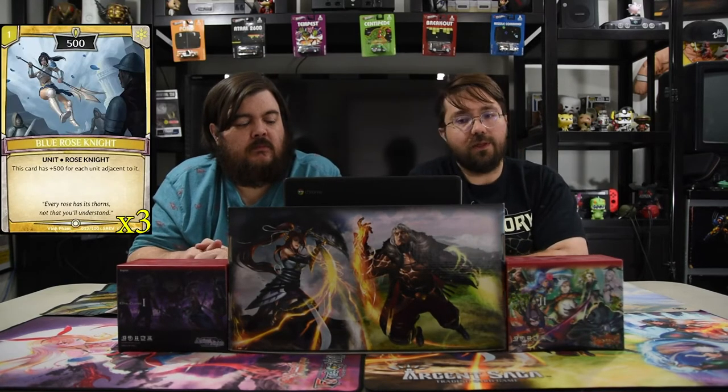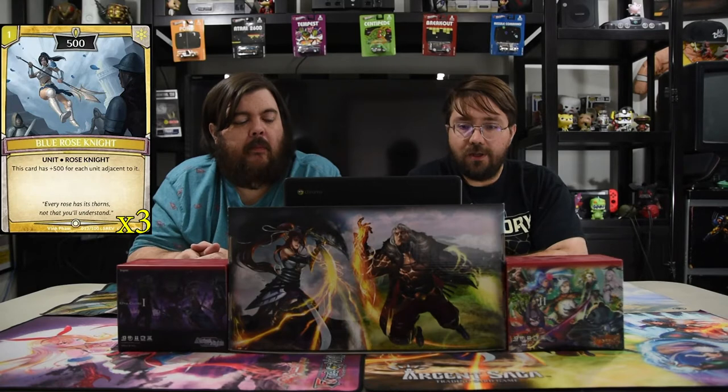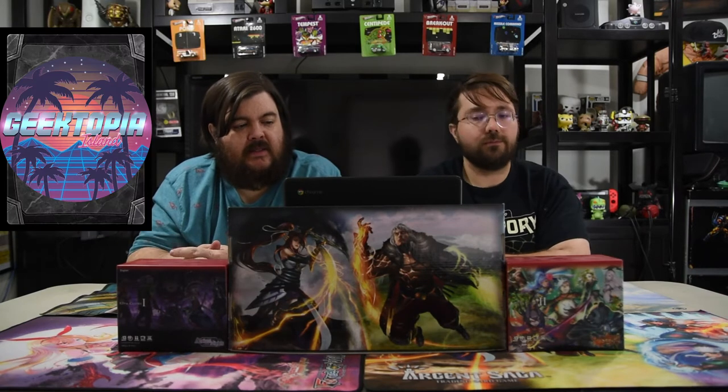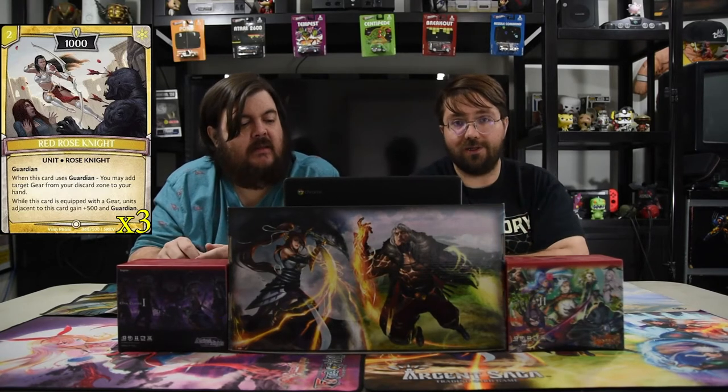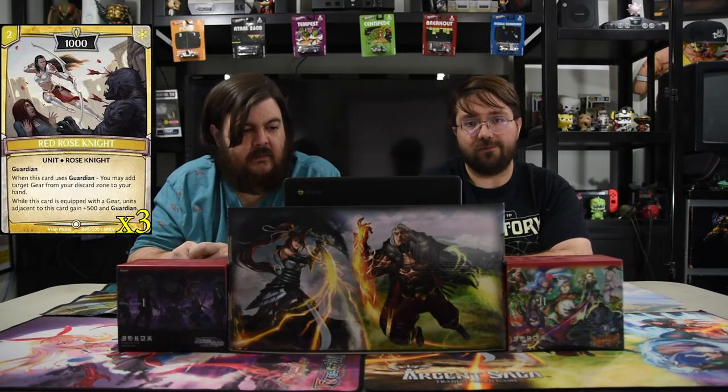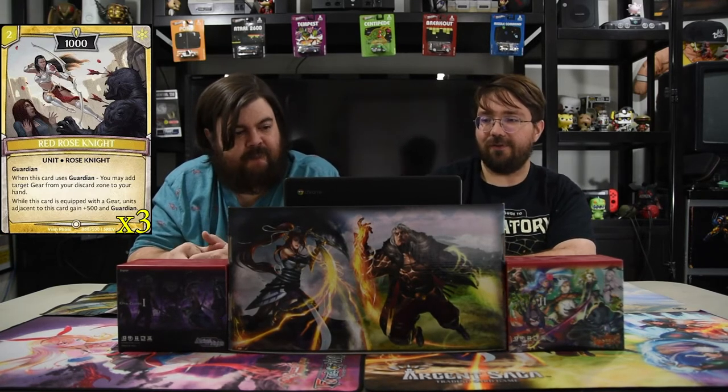Next is Blue's Rose Knight — a one-drop 500 that gets plus 500 for each unit adjacent to it, so it can become a 1500 really quickly. After that, the Red Rose Knight is two mana for a 1000 guardian. When this card uses guardian you may add one gear from the discard to your hand, and whenever it's equipped with a gear, units adjacent to this card get plus 500. Super powerful, so much value.